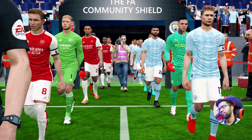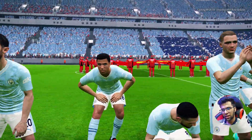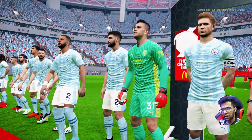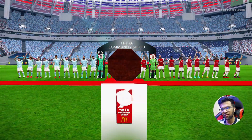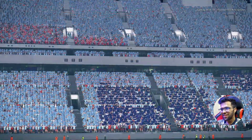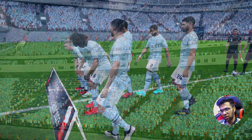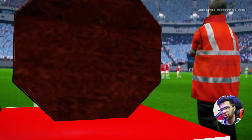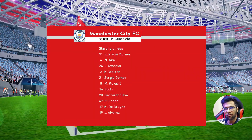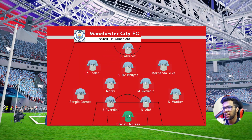The players are coming out and there is already the trophy there. You can see the FA Community Shield written on that board. So yeah, it's Manchester City against Arsenal — like the season 2023-2024. We won that match, that is why I am wearing the Arsenal jersey. This is the normal look before any match. You can see the FA Community Shield and the year 2023, and here is the corner flag and the scoreboard.